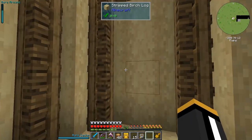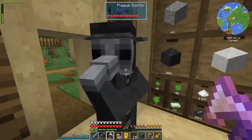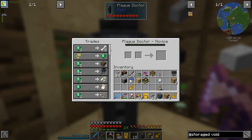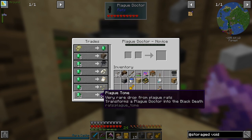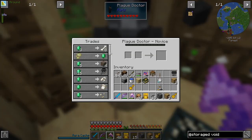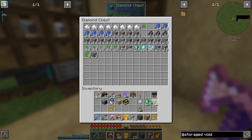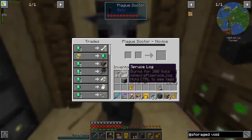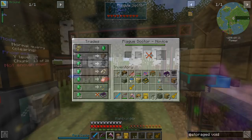Once we set this thing up, all the stuff will go into those drawers — except for the ores, which we have to deal with now in terms of how to double them. There's a wandering trader — a plague tome for 32 emeralds. I have 45, so I'm going to do it.